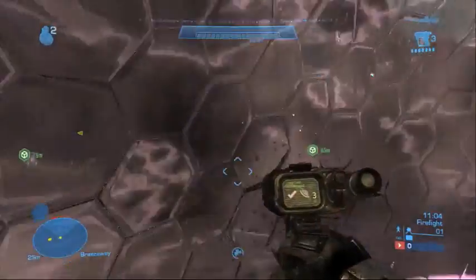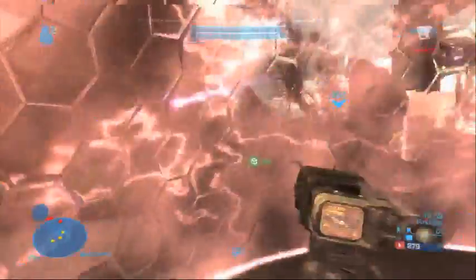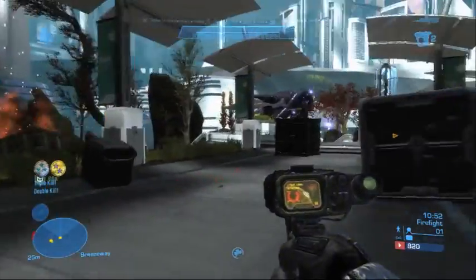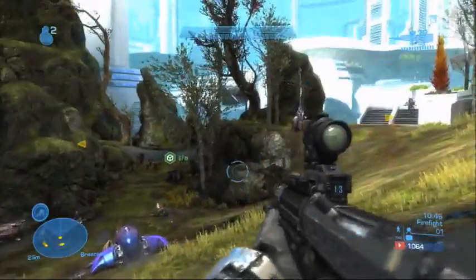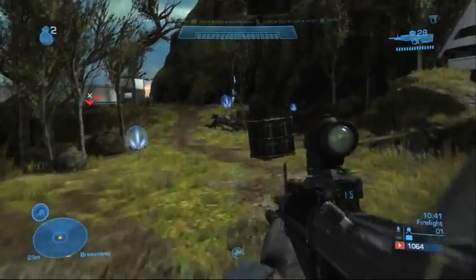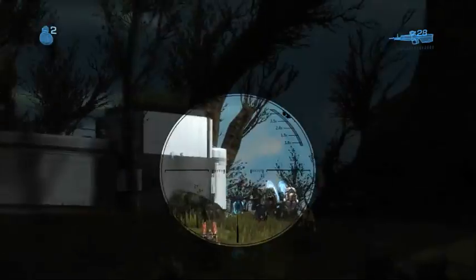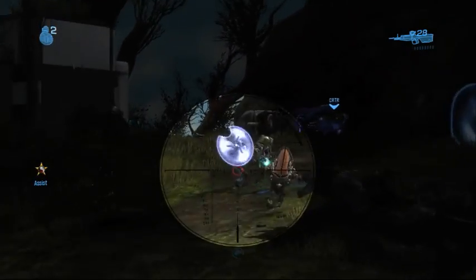The other thing you just saw me do is use a drop shield, which is another new armor ability. So we showed things like sprint, like armor lock. Drop shield allows you to throw down a bubble shield. The really cool thing about that — the bubble shield is similar to the one in Halo 3, but it takes damage and will actually go away if it takes enough heavy damage. But you can stand inside it and it will regenerate your health, which becomes a really neat dynamic. When people choose that loadout, they become their team medic. They can throw down this bubble shield, everyone can huddle in there, regen their health, and then go back out and fight. It becomes a really cool team builder.